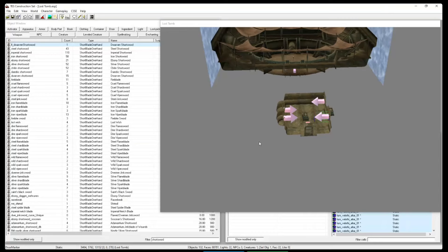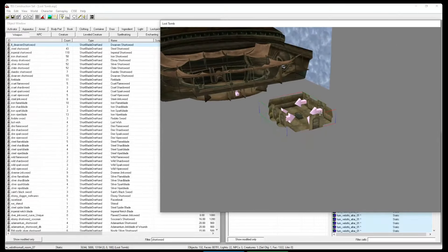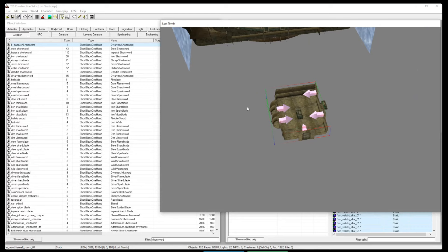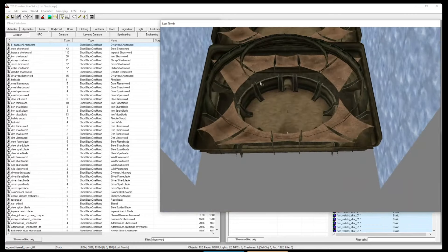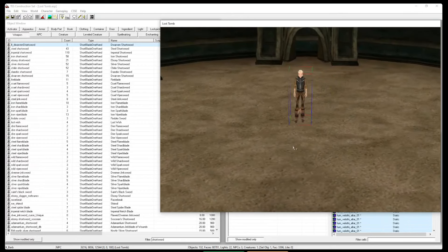That is definitely a fight for the end of a huge winding tomb. All of these fights are also situated to scale based on the player's level when you first load the cell. That's important because when you make a quest mod it's always hard to determine where the player will be, and level alone isn't always enough — one character at level 20 still couldn't kill anything.